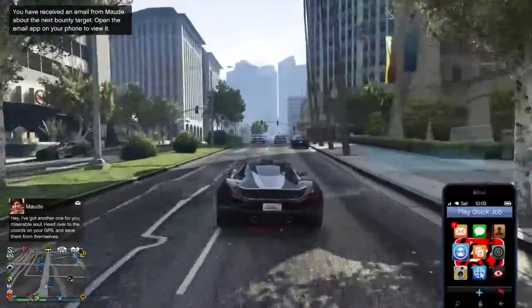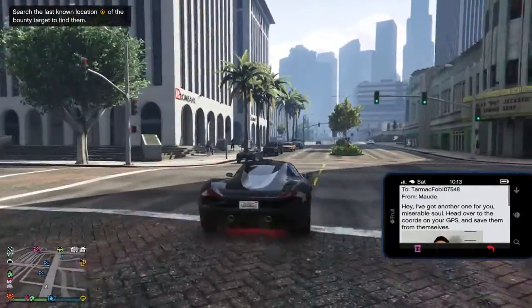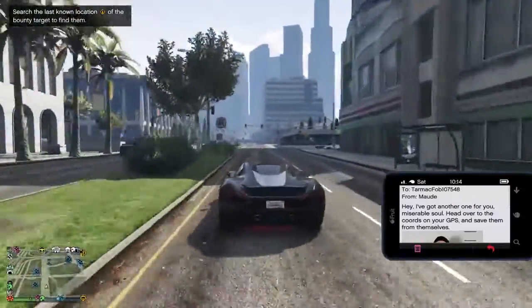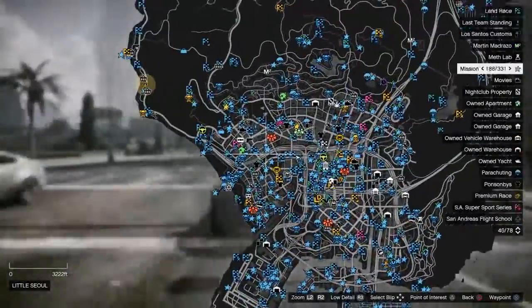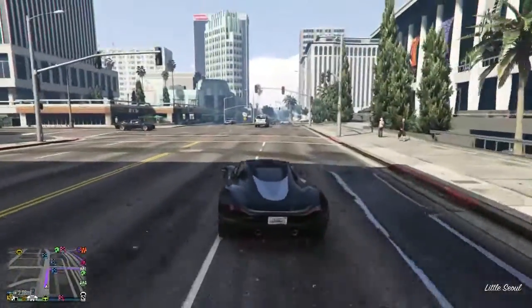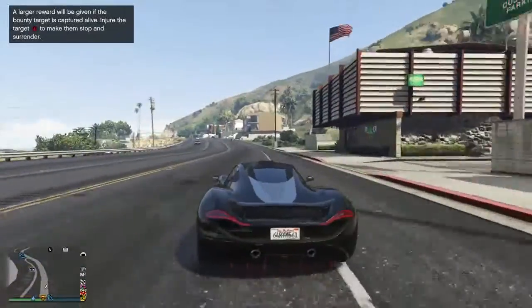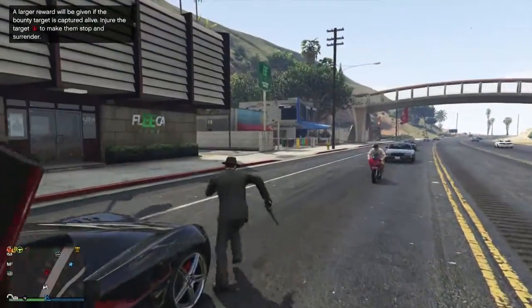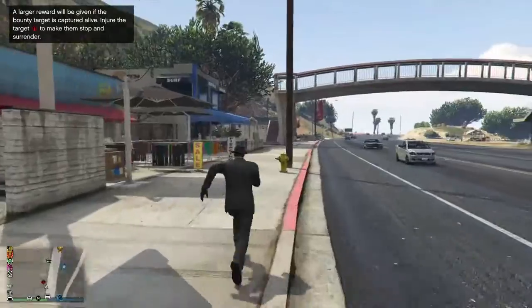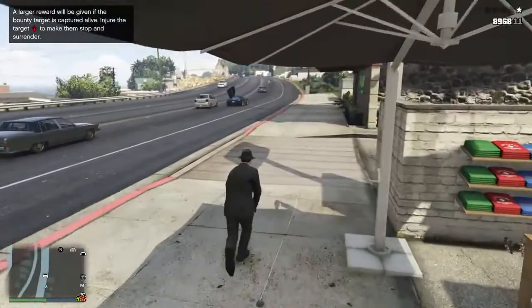It's been a few minutes and Maude sent me another email with another target. This time it is a female and it says: 'Hey, I got another one for you - miserable soul, head over to the coords on your GPS and save them from themselves.' This bounty is over here - should be pretty easy. Same thing as last time, just go over to the location, find them and kill them. The person will be somewhere in the yellow circle. There she is right there - just get out, run over to her and pop her. That will be bounty number two done.